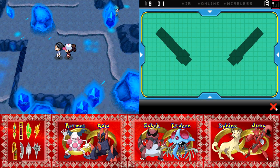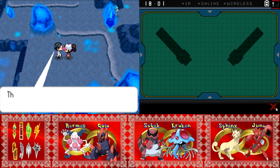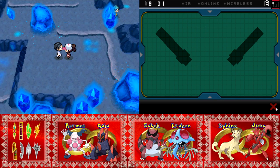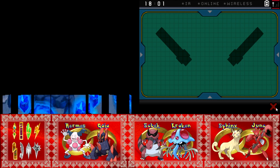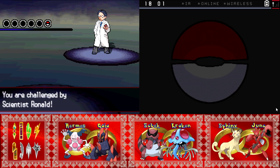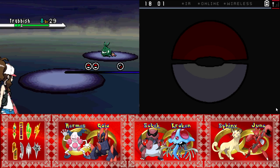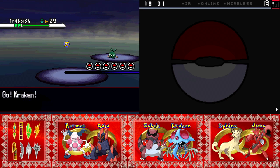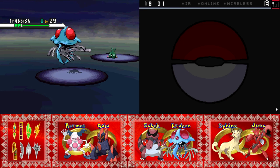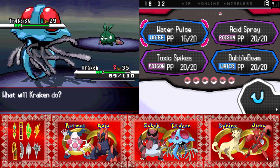Mr. Scientist, would you like to spend your first turn doing nothing? Of course you do. This little rock's generating electricity — the electricity's charging me up. I'd assume he'd normally have Electric-type Pokémon, but he's definitely not going to. It's Scientist Ronald — they couldn't come up with another original name. We just fought Scientist Ron, and now we have Ronald. He's got a Trubbish. What type is Trubbish? Poison? Yeah, it's Poison.